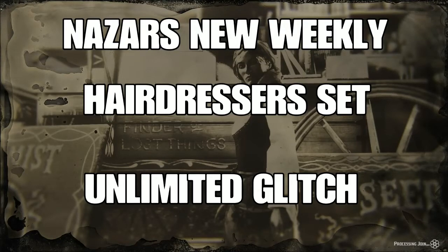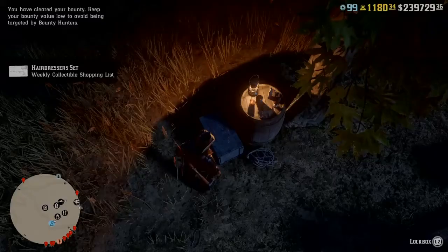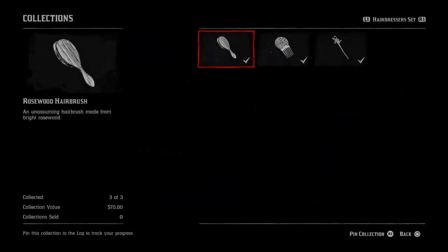What's going on guys, this is our new weekly hairdresser set collection — it's out, unlimited glitch. Go to Big EC's Red Dead community, always there to help you out. But first thing, you want to go to your camp or your post office and get your little letter — hairdresser set. It's all heirlooms, and of course you know heirlooms are glitchable.